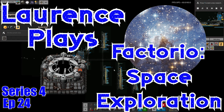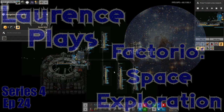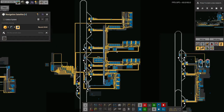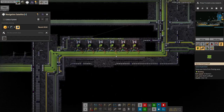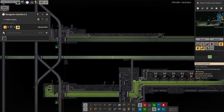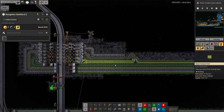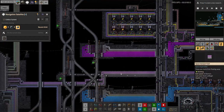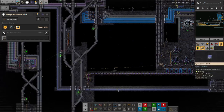Hello everyone and welcome back to Lawrence Plays Factorio Space Exploration. In the last episode I was talking about how I'd finally finished all four sciences for all four types — all 16 space sciences in fact. We've got all of the biological ones, all four of the material sciences, all of the energy sciences, and then all of the astro sciences.